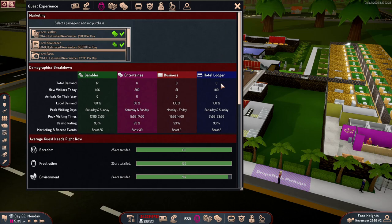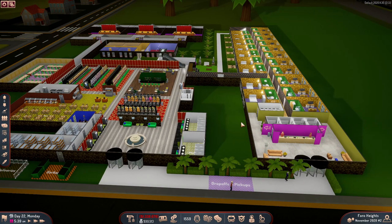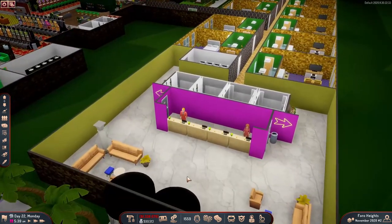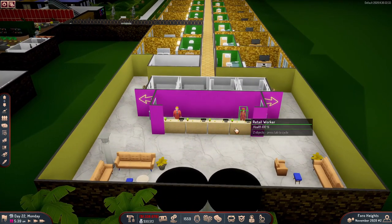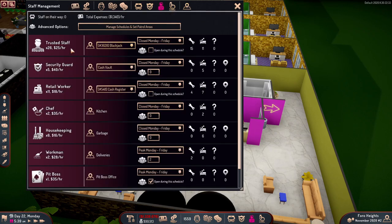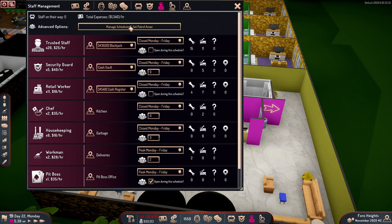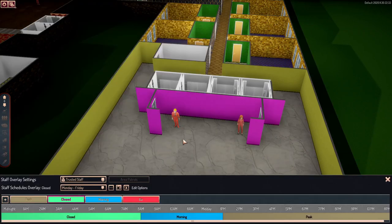Keeping that in mind, I want to look at my hotel area first. When you build your casino you may not necessarily have all of these components. I've got all of this stuff because I was trying it out on stream and it gives a good overview of everything. Looking at our hotel stuff — currently I only have two retail workers. The hotel reception desk has retail workers assigned to it, so when you're scheduling retail workers you've got to keep that in mind.